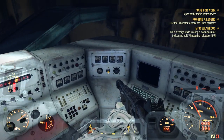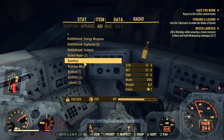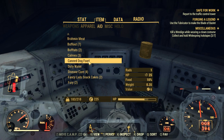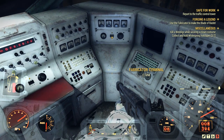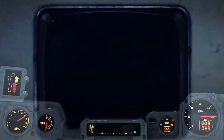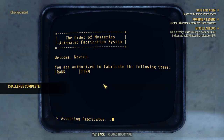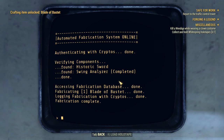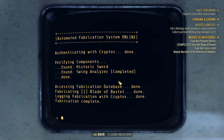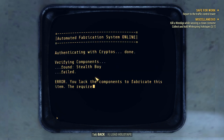Back to the manor yet again. Now we should be able to make the full blade itself. So we've got our blade — one of the three objectives complete.